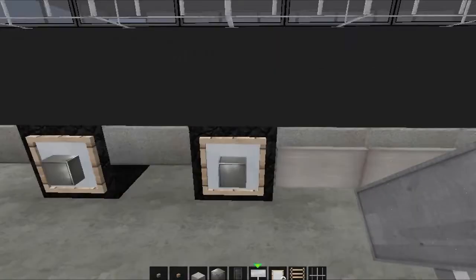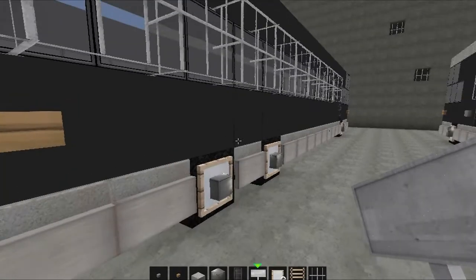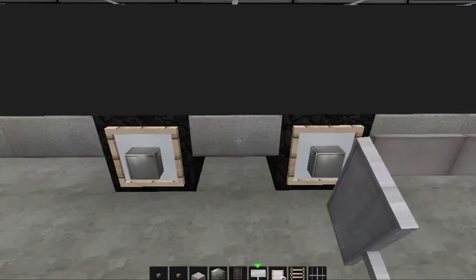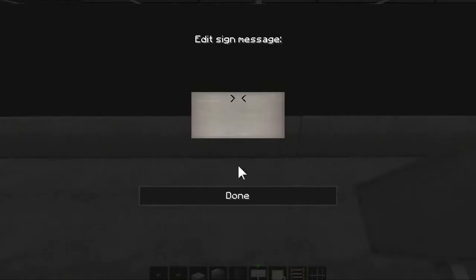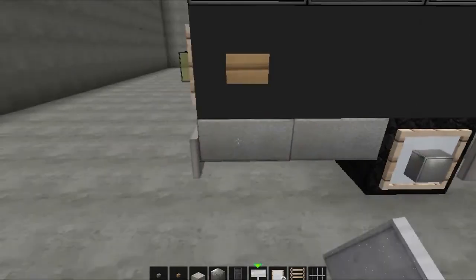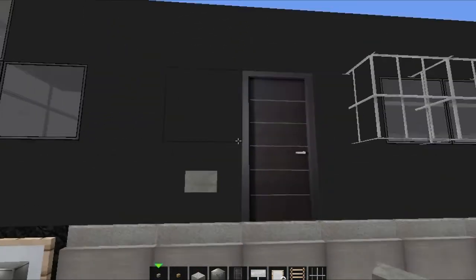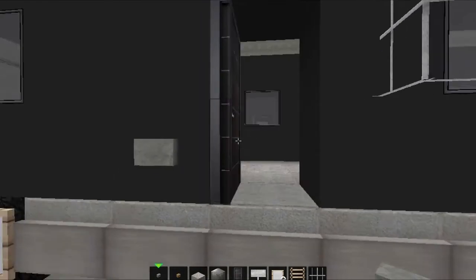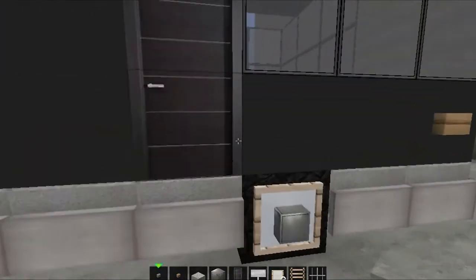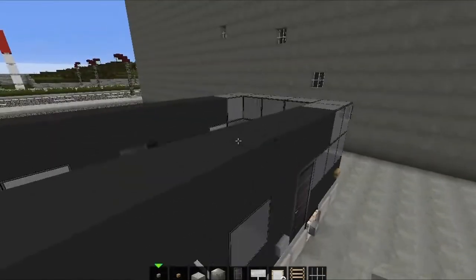Do the signs all the way across and on this side as well. Then with your concrete buttons, place one there — that way it's a normal door but you can still get the feel for the doors. Put one here as well.